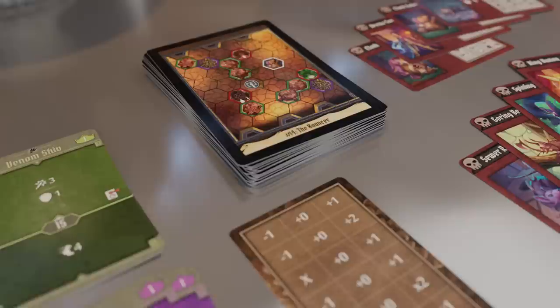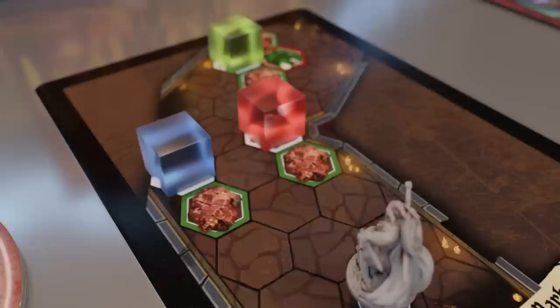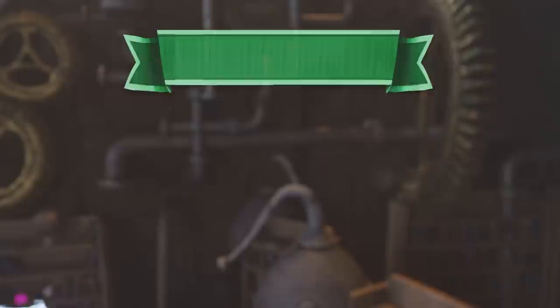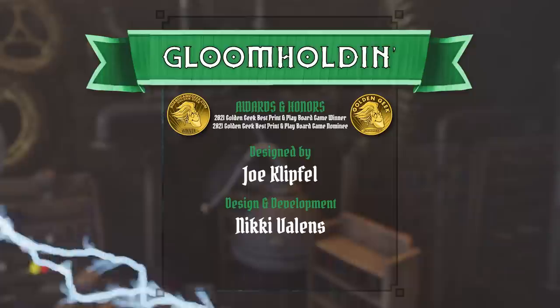The quest consists of twenty unique scenarios, and each requires only a handful of cards to represent a character's abilities and items, as well as the map and monsters they'll be facing! Buttons and Bugs is based on the award-winning micro-game Gloomhaven, designed by Joe Klipfel, with further design and development from Nicky Valens, designer of Artisans of Splendid Vale, Legacy of Dragon Holt, Mansions of Madness, and more!